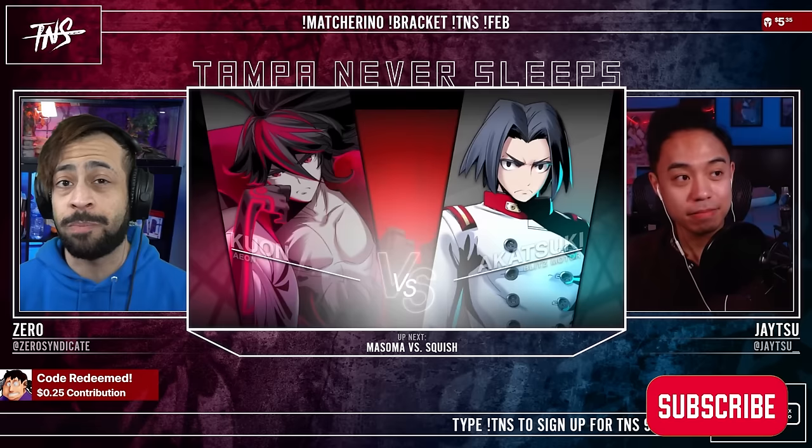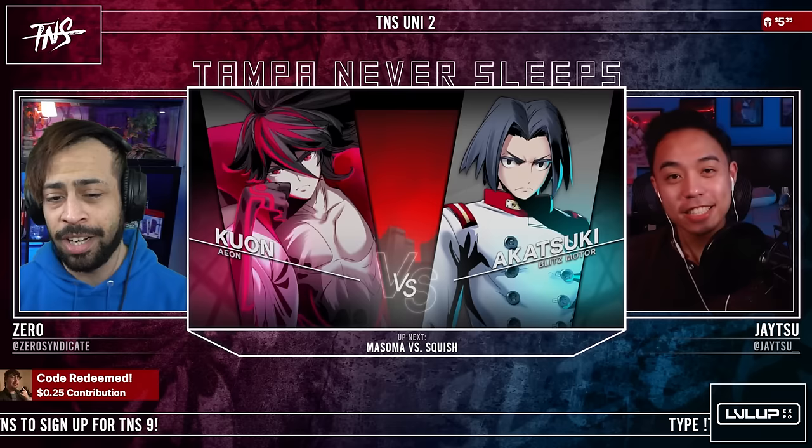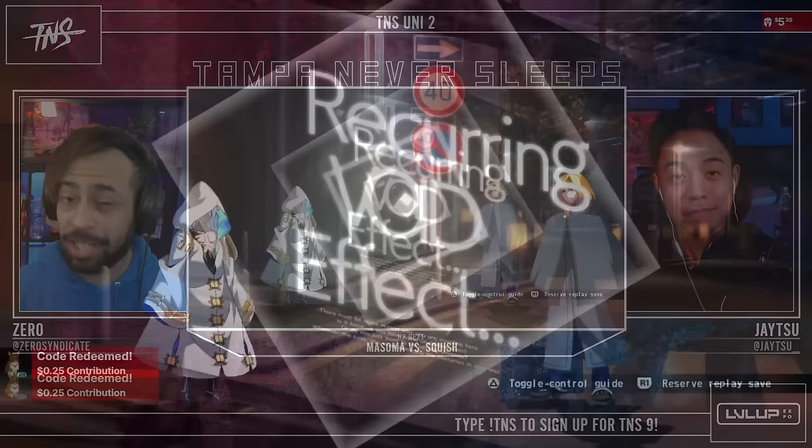Yakuya setups have to be set up very differently compared to the rest of the cast, especially when it's backed with the 2-2-X series from Akatsuki that makes those web setups in the corner very difficult to do. But for Kuon here, still learning very much about this character, so I'm really curious to see how Akatsuki navigates this one.